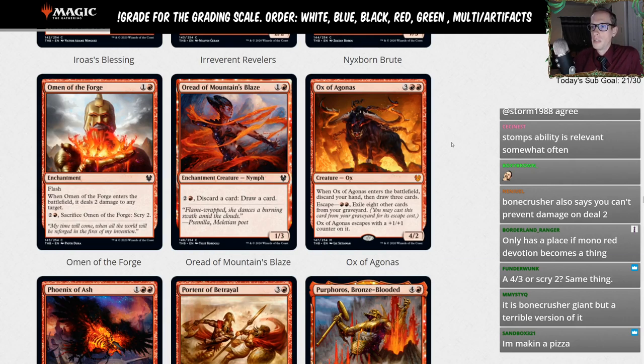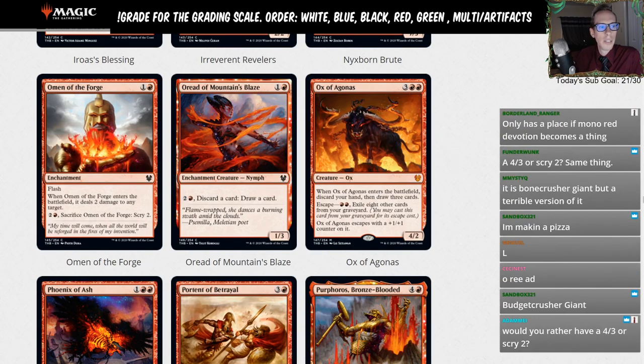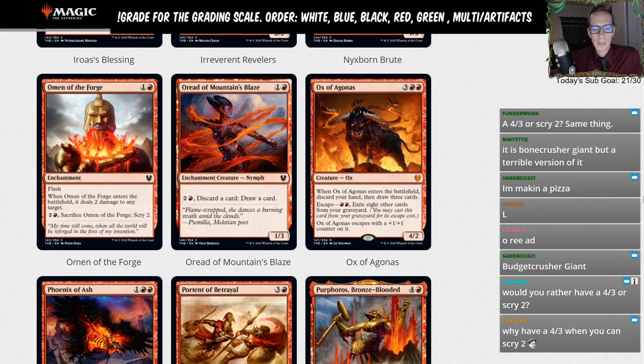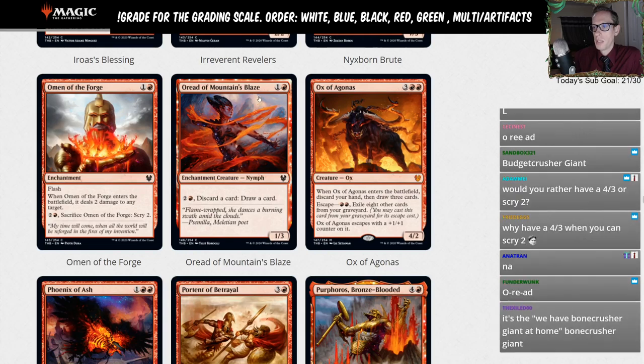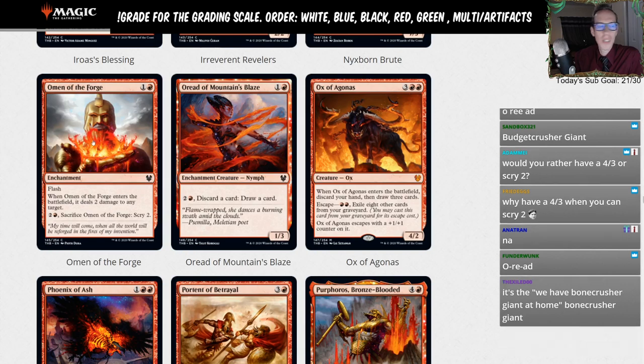O-Reed of Mountain's Blaze — one and a red for a one-three, and you can pay three, discard a card, draw a card. I think this is also an L. I'd rather have Merchant — the red Adventure creature from Throne of Eldraine that has this exact same ability on a two-three. Just going to give it an L. We have a Bonecrusher Giant at home — this is your Bonecrusher Giant proxy.